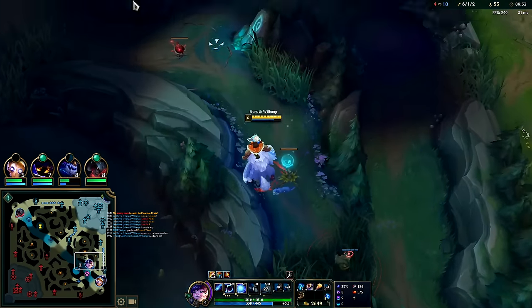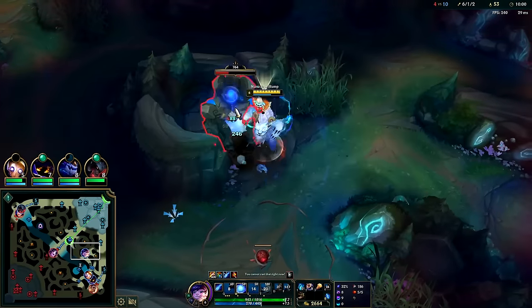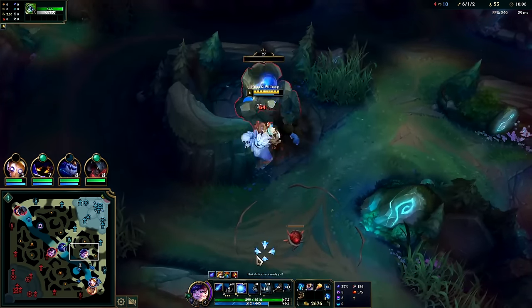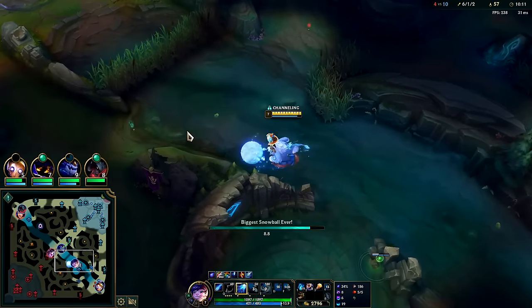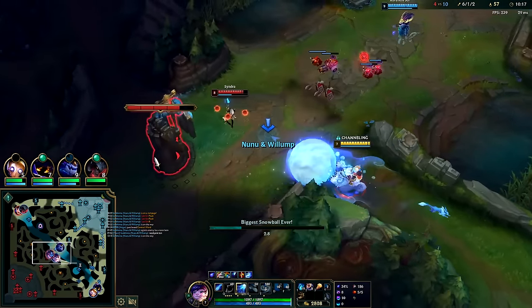We need a pink in bot lane — it's lazy for Blitz not to buy one. They're cheap. If you have lane priority, you can leave it in the pixel brush whether it's top or bot and control the full lane. The enemy can't break it without dying. Good laners will take lane prio, have the bush warded, and their jungler can gank whenever while the enemy jungler can't really ever gank.